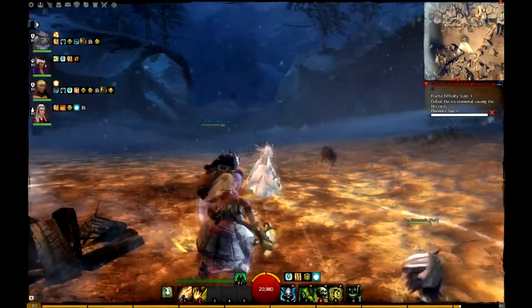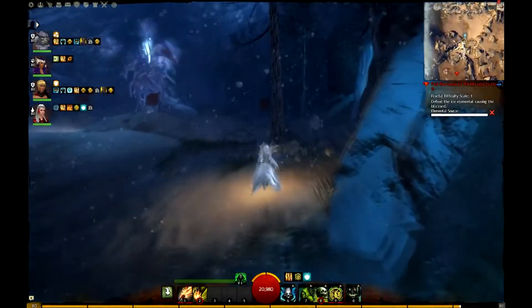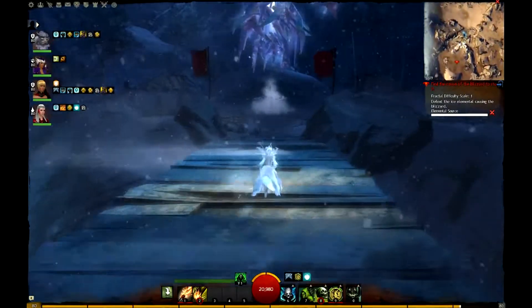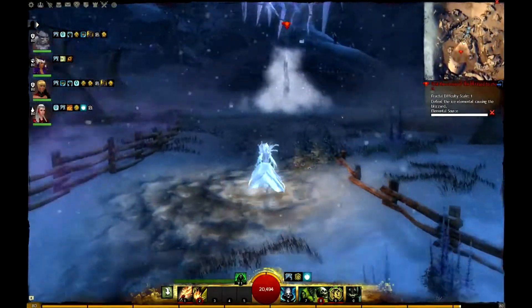And there the ice wall is gone. The next part will have a large elemental — you can already see it, it's across a bridge. The next part is not that hard, though it's a little annoying to be honest.